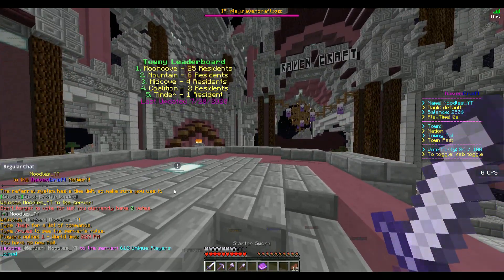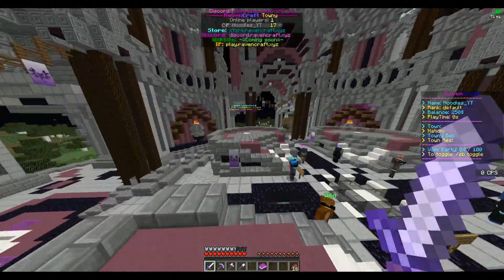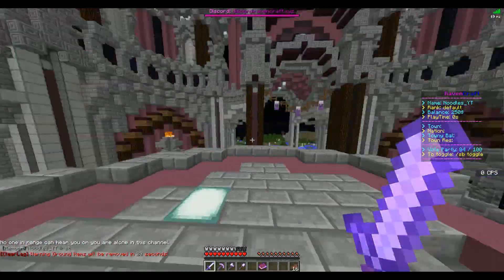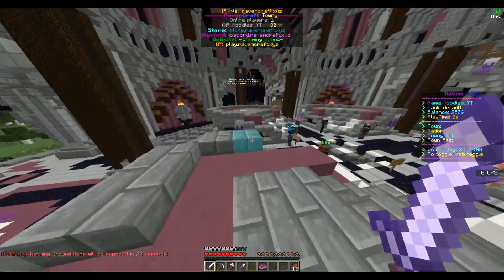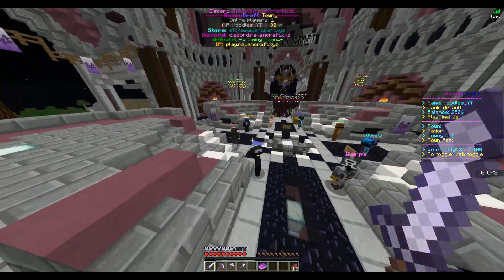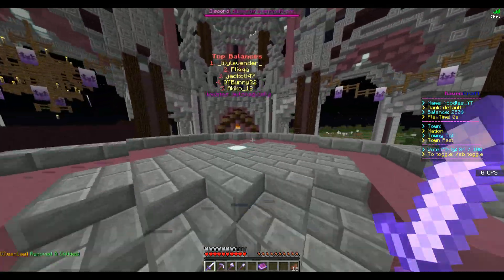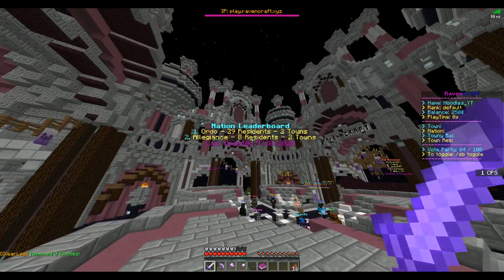For Towny, same thing — cut down on those join messages, you don't need all of them. In the tab menu, it looks like there's a blank space before my name so my rank isn't actually displaying. I'd recommend either fixing that so it shows my rank, or removing the extra blank space. Your store, Discord, website links, and IPs are all up there — I'd recommend using one consistent color for all of those so it doesn't get too busy. For the boss bar at the top of the screen, I'd slow down the rotation speed so it cycles slower.